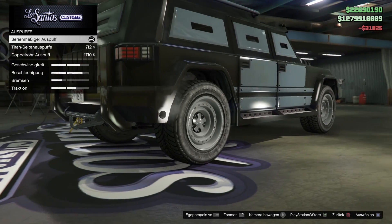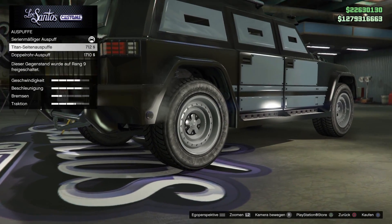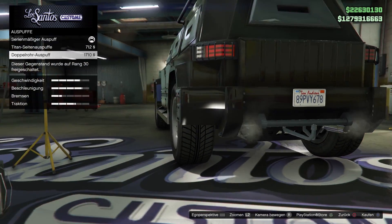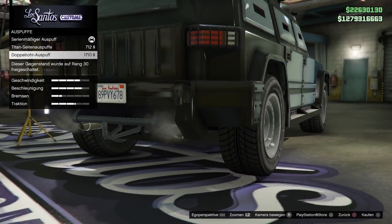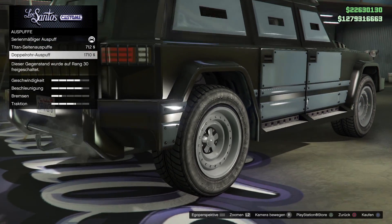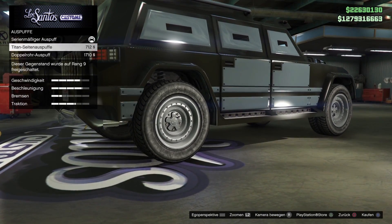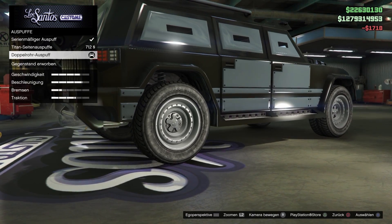Dann Auspuff: wollen wir einen Titan-Seiten-Auspuff haben, oder einen fetten Doppelrohr-Auspuff? Ich entscheide mich für den Doppelrohr-Auspuff, weil der einfach fetter aussieht. Außerdem haben wir dann noch diese coolen Panzerplatten an der Seite. Doppelrohr-Auspuff genommen.